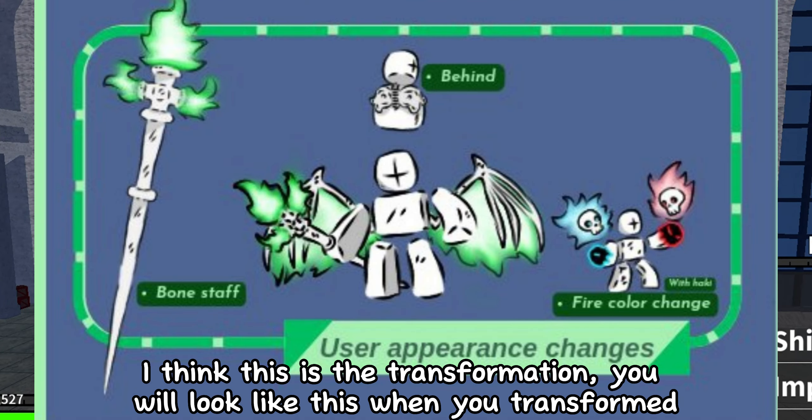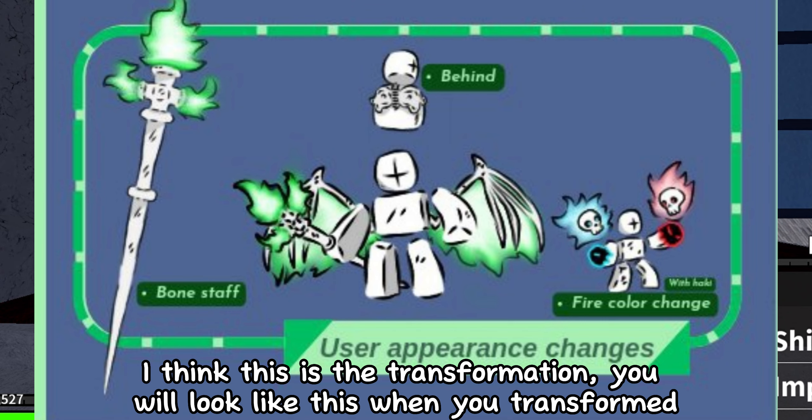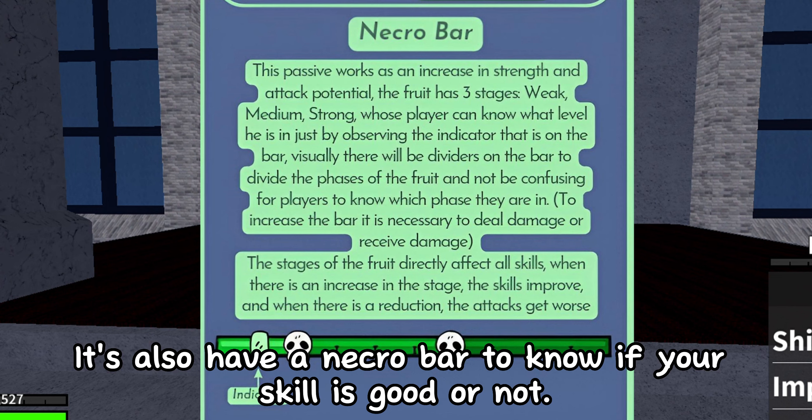I think this is the transformation. You will look like this when you transform. This fruit has a skeleton counter — it's a passive. It also has a Necro bar to know if your skill is good or not.